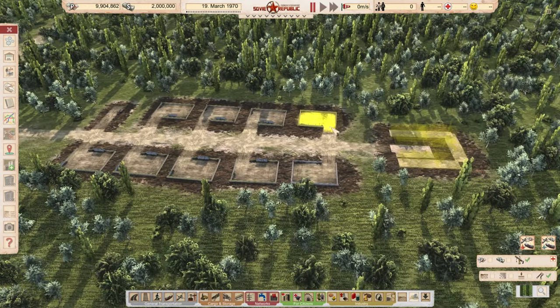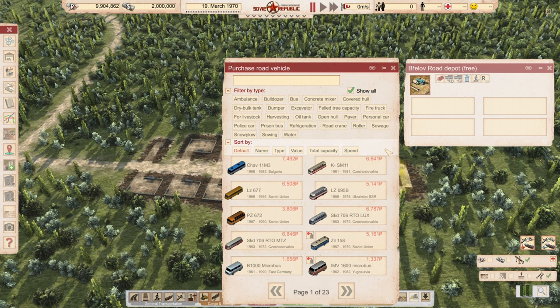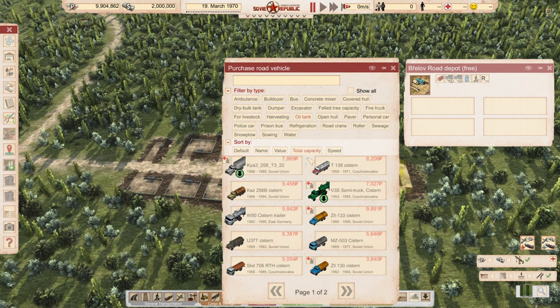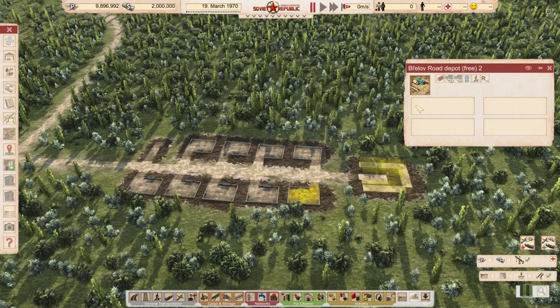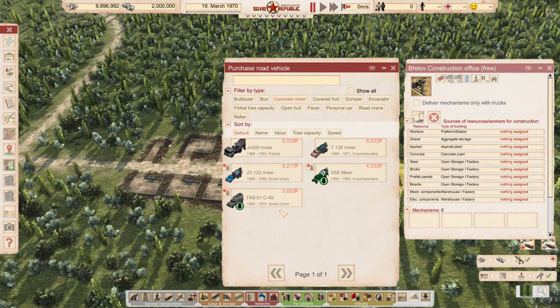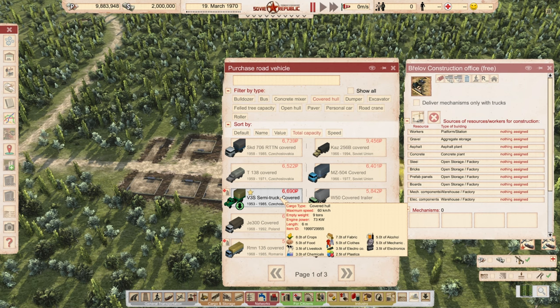So now we're cooking with gas. Onto our very first road depot — we're going to buy a tanker as well. We don't need too awful much capacity, but I don't want them running back and forth too much. This one holds 22 tons and can go 60. Let's go ahead and get one of these. And on this construction office, we're going to need two concrete mixers. Get two of them and two covered hull trucks — we'll go with the Kazs again. I think that's pretty good.